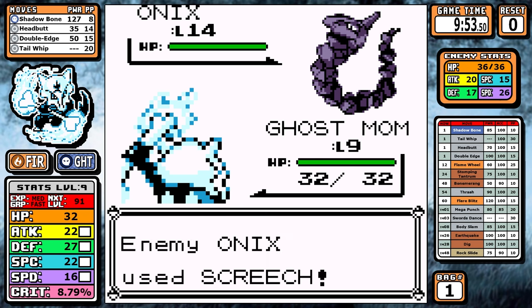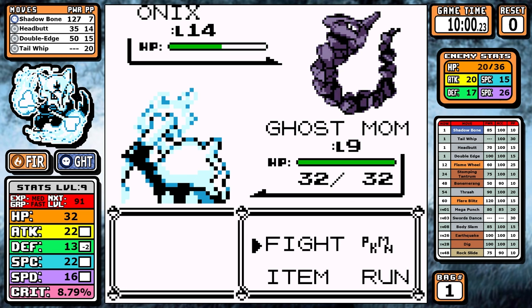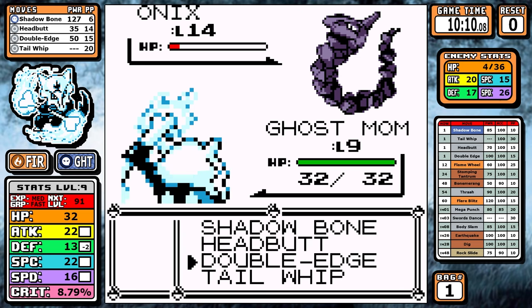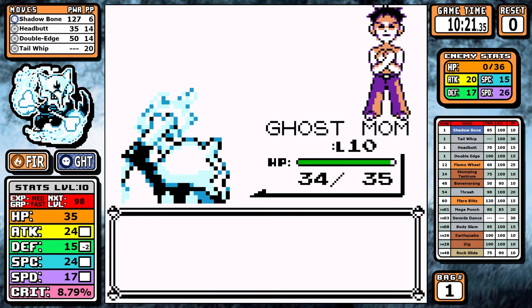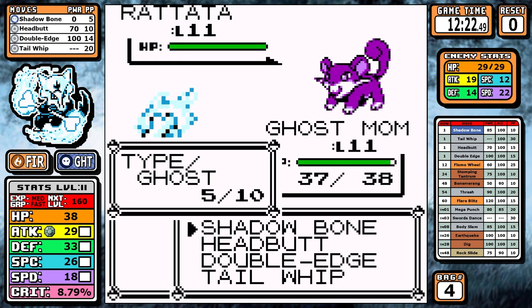I'd like to reiterate how good the Ghost typing is in Gen 1, especially early game. Brock can't even damage my Pokémon outside of Bide. Alolan Marowak's typing is going to be one of its strengths throughout the run. Looking ahead, the 45 base speed forces our hand toward extra training.